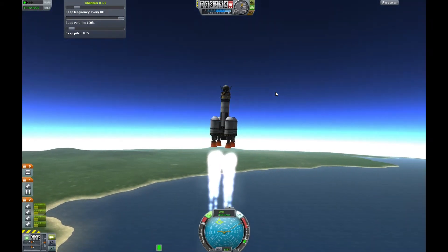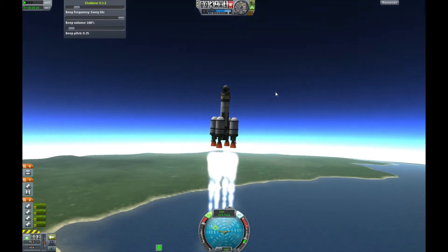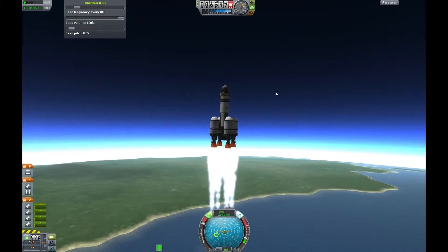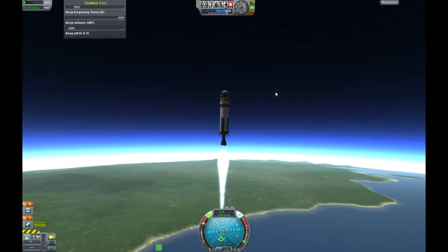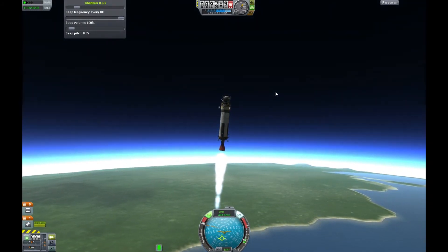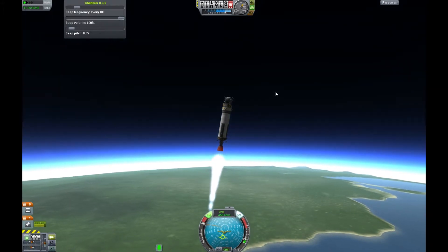We're going to burn all the way straight up, get as high as possible - aiming for about 10,000 metres. You can see the atmosphere is starting to drop as we separate and instantly launch. We're going to keep it on course until we get to 10,000 metres and then we're going to start a gravity turn.